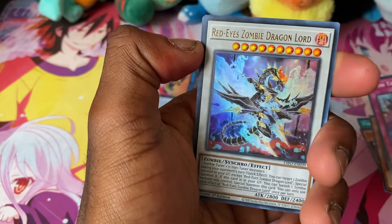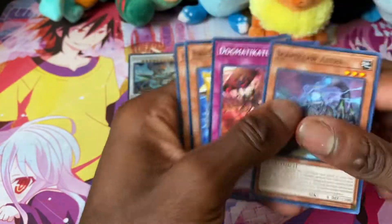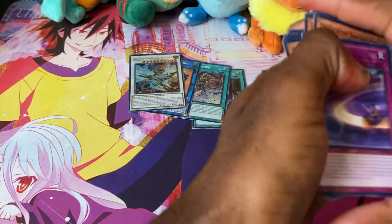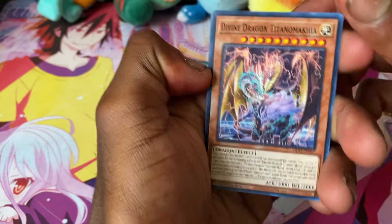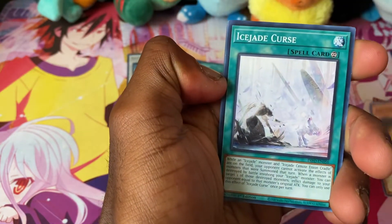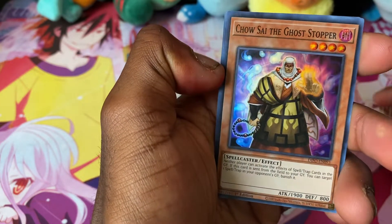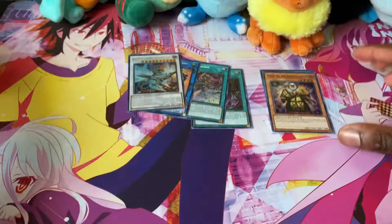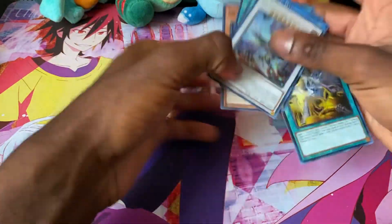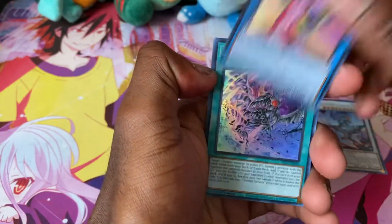Oh, Red-Eyes Zombie Dragon Lord — nice! Must have been pulled so far I get one. Last pack — and that's what we get. So yeah, this is all the cards we got from this video.